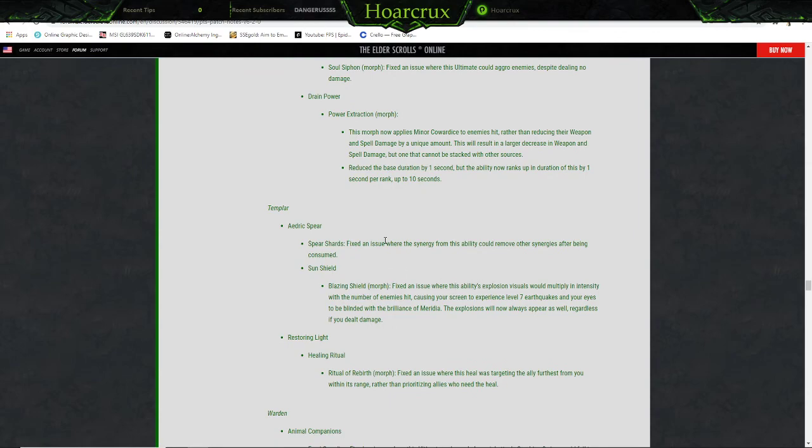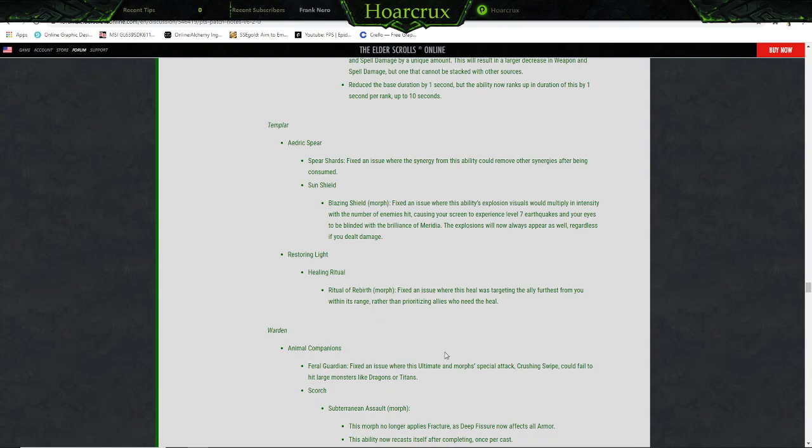Templar: Aedric Spear — Spear Charge, fixed an issue where the synergy from this ability could remove synergies after being consumed. Sun Shield — Blazing Shield morph, fixed an issue where this ability's explosion visuals would multiply in intensity with the number of enemies hit, causing your screen to experience a level-seven earthquake and your eyes to be blinded with the brilliance of Meridia. Explosions will now always appear at a consistent intensity regardless of damage dealt. Restoring Light — Healing Ritual, Ritual of Rebirth morph, fixed an issue where this heal was targeting the ally furthest from you rather than prioritizing allies who need the heal.